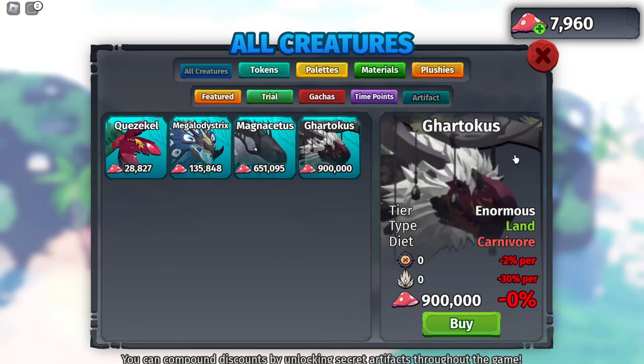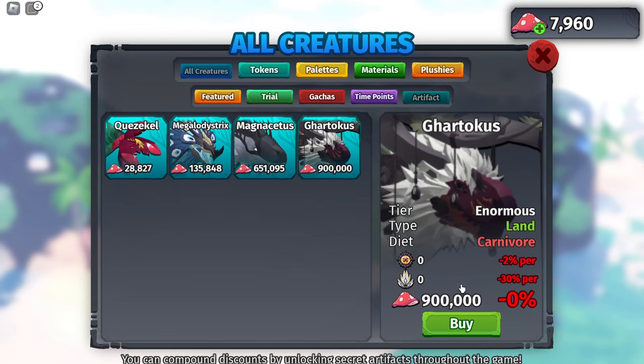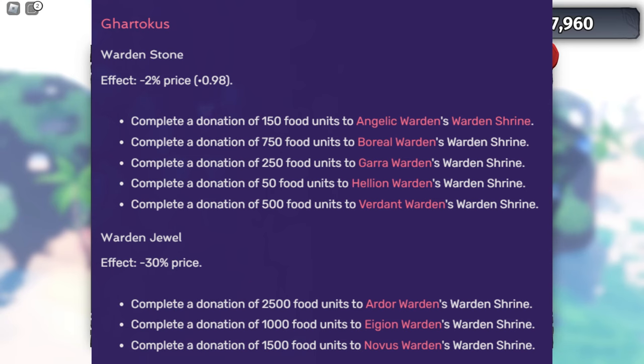Today I'm going to be showing you guys the fastest way to grind Gartokas. For those of you who don't know, these two things are artifacts, and when you get them you get discounts. You can basically discount the Gartokas to make it free, but it takes a long time to get these jewels, so I'm going to teach you guys the fastest way to get these jewels.